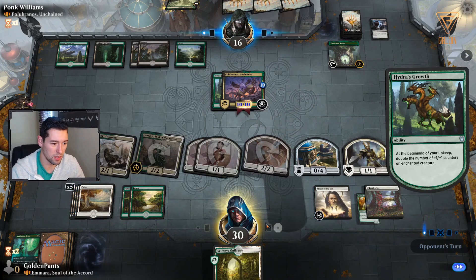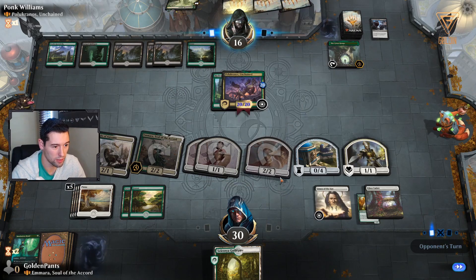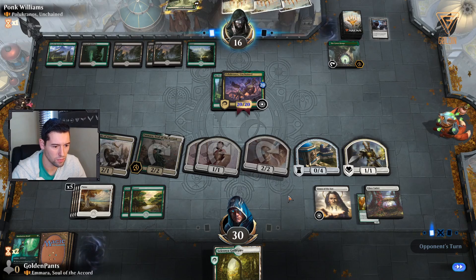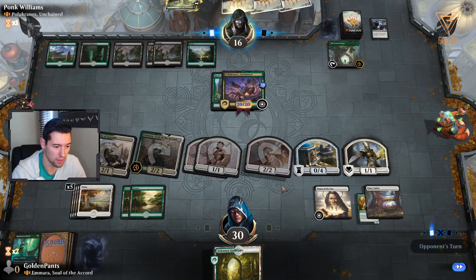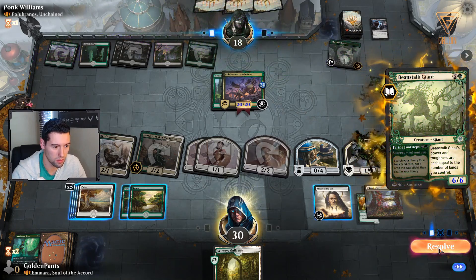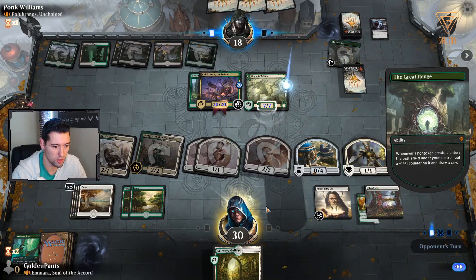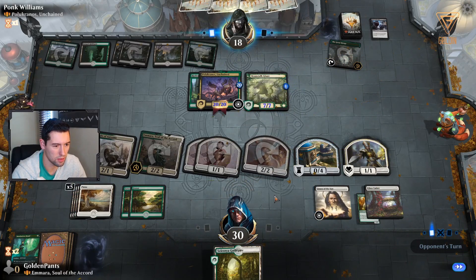I'm blocking him out. He might take out Amara but I have enough mana that it doesn't really matter. If he keeps attacking I'll probably win. He uses up all his mana for that. Let's see if he draws a land.